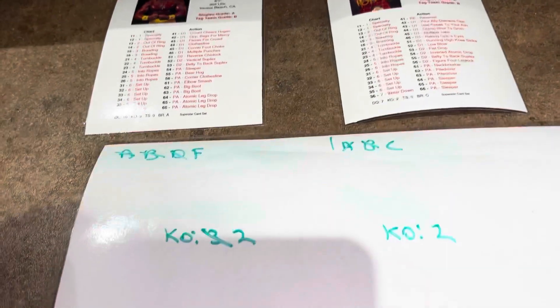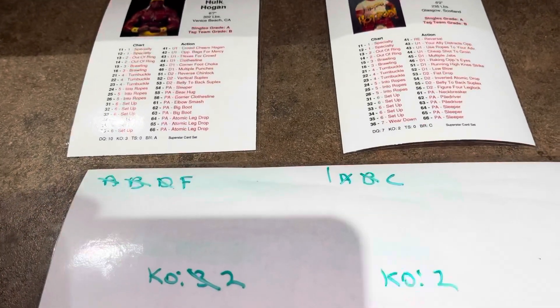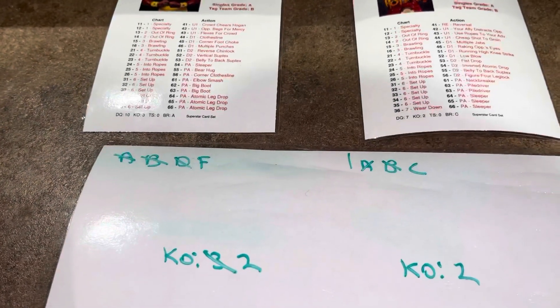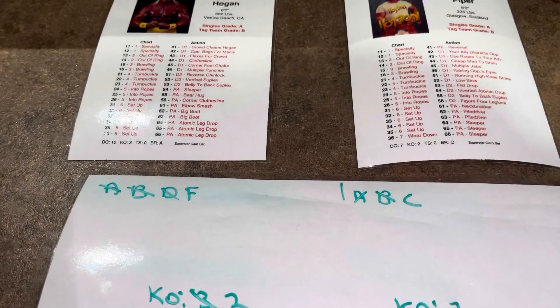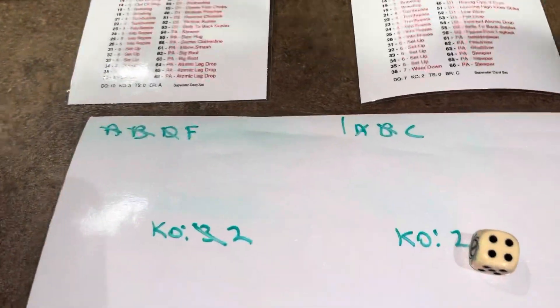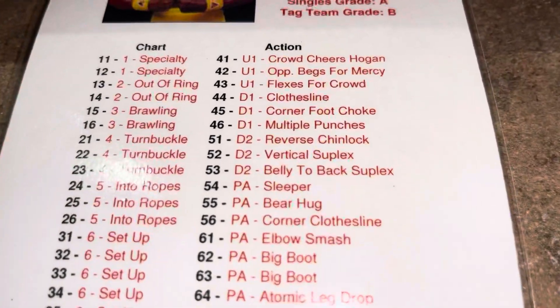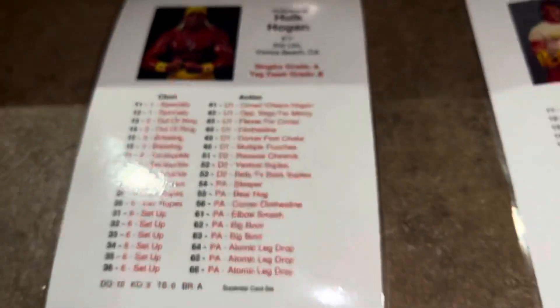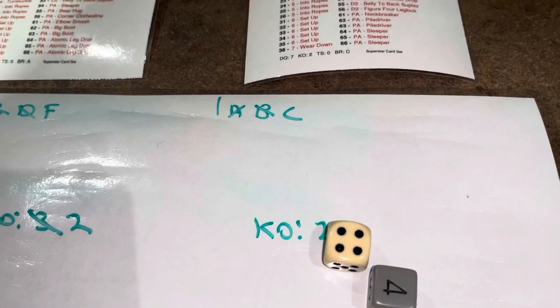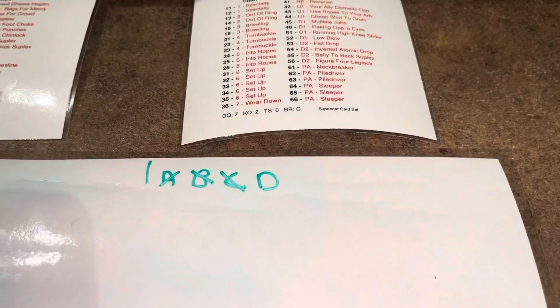So far, Piper is at a C and Hogan is at a painful F. But Hogan gets to continue the attack. He rolls a 44 — down one, a clothesline. Piper drops down to a D. We cross off the C. Piper's getting sore.